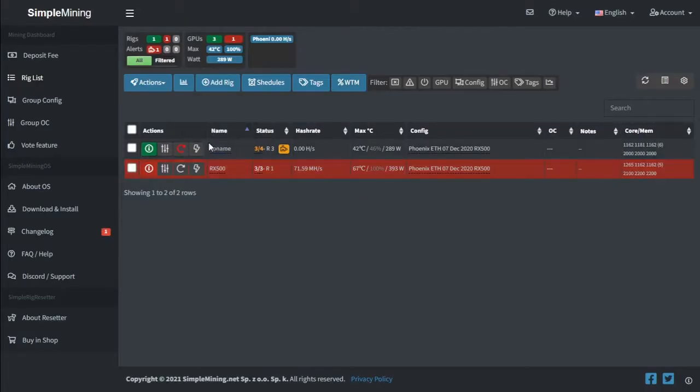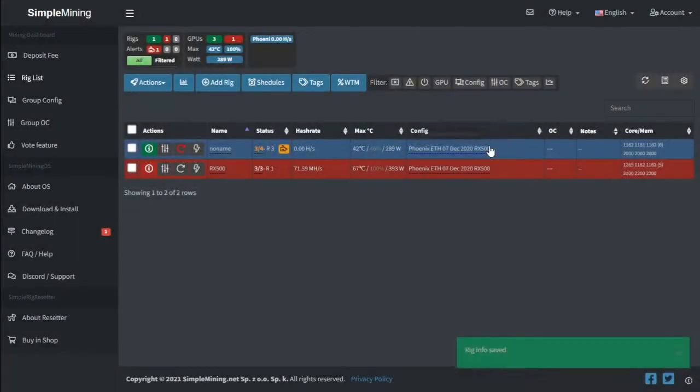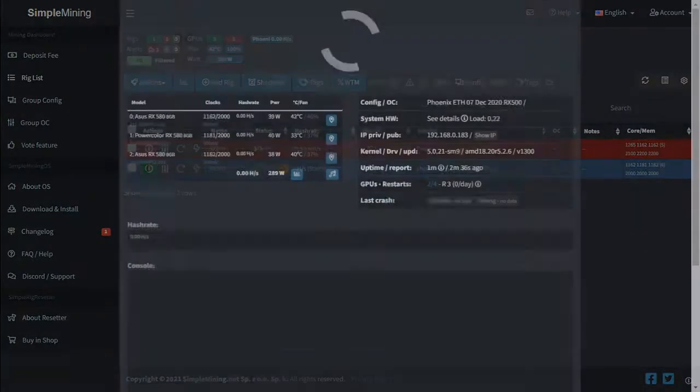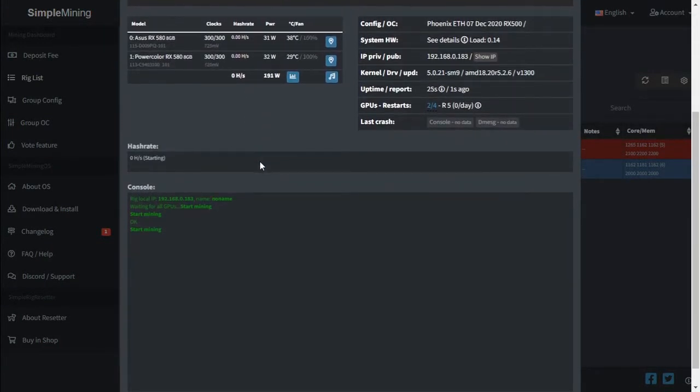We can see that we've picked up the server, but it doesn't seem like there's a config file on this, so let's just rename it quickly. This is an RX 580 rig. Let's save that and take a look at what this PC does.